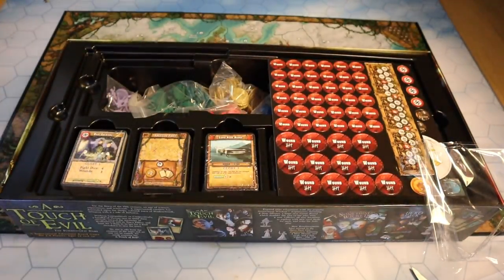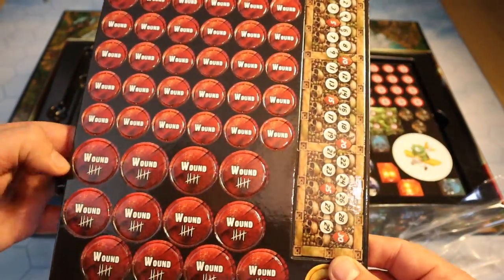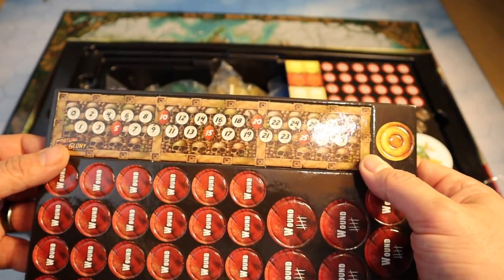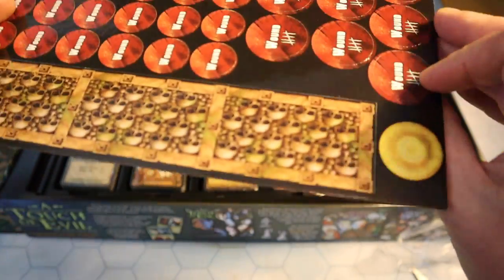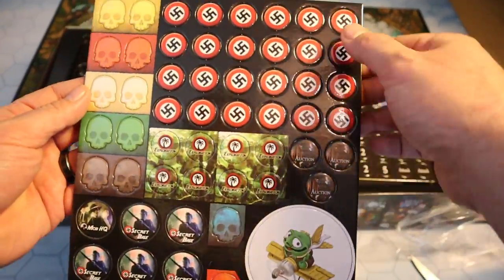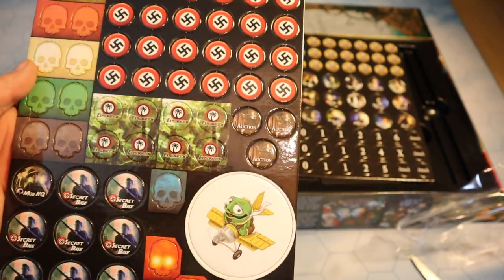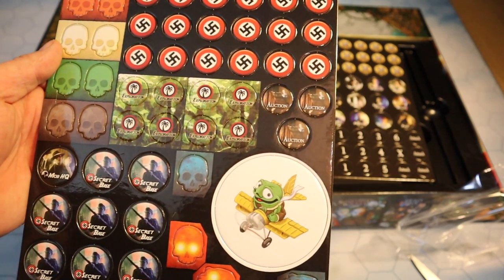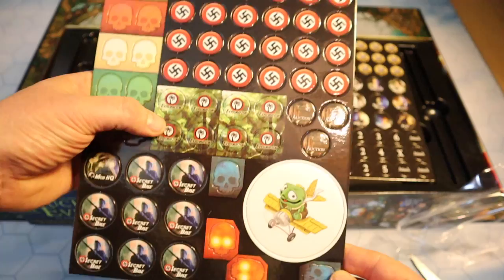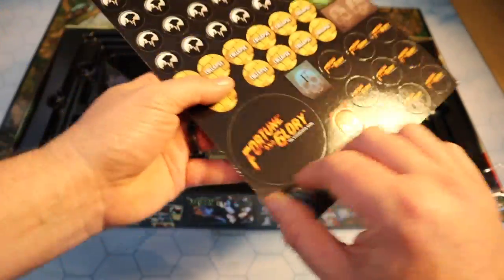We've got some token boards of reasonable thickness — wound tokens, with individual ones and five-wound tokens as well. There's a board with some skulls on it and a marker that goes on top. Here we have some tokens with Nazi symbols — I think there are a couple of factions you fight in the game. In the base game you get the Nazis and possibly the Mob, with more factions added through expansions. We have exploration tokens, Mob HQ — yes, there's a mob marker there — some nice skulls, and what I think is the first player token with a Flying Frog on it.